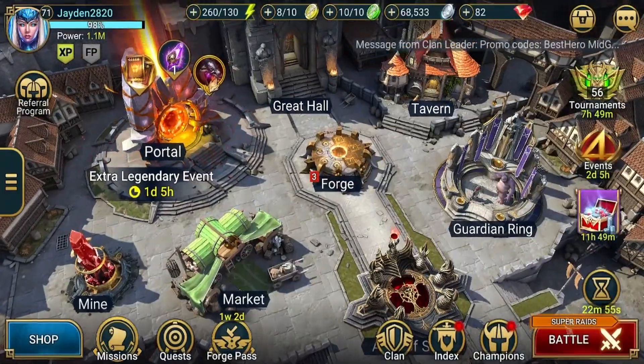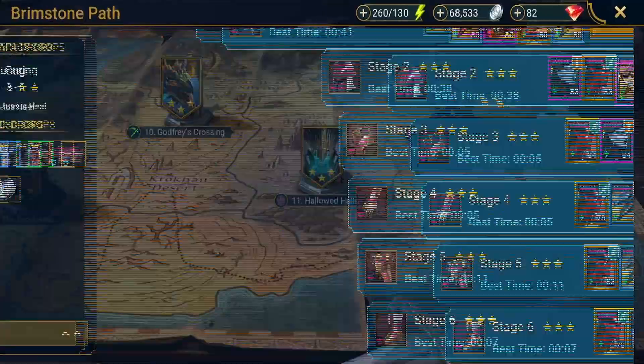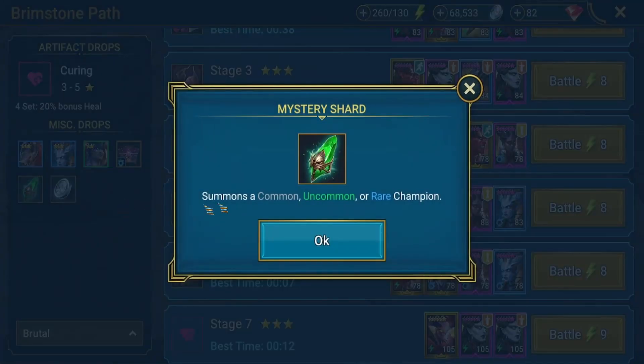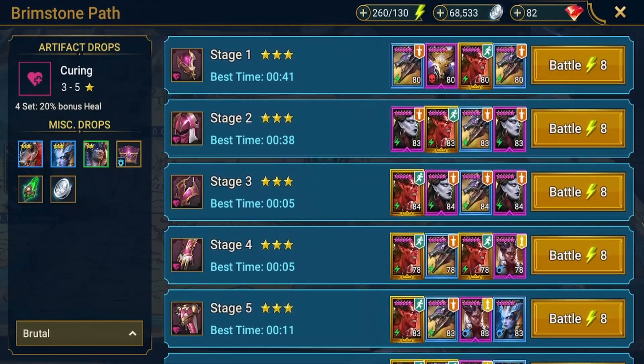The other place you can get mystery shards is from campaign. If you farm 12-3 brutal a lot, you're obviously going to get some silver, some artifacts, some energy, but you'll also occasionally get some mystery shards. I'll release another video on the best campaign farmers another time.